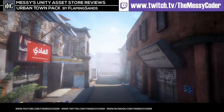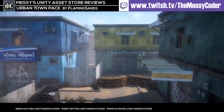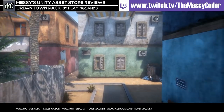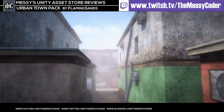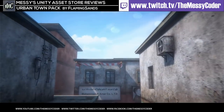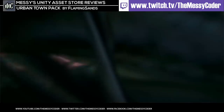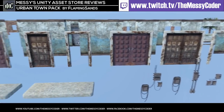In this video we'll be checking out the Urban Town pack - the Middle Eastern Urban Town pack, to give its full name - from Flaming Sands. I picked it up when it was on the mega sale for just five dollars. Its regular price is ten dollars. In this pack we get 102 modular prefabs that allow us to build any kind of world we want, as long as it is a Middle Eastern urban town.